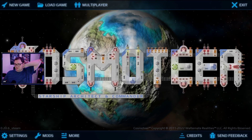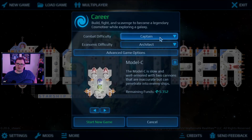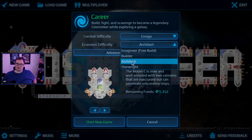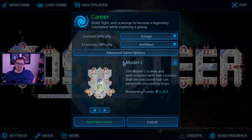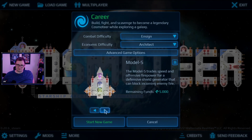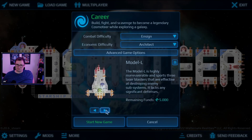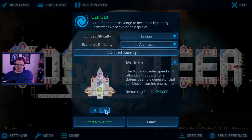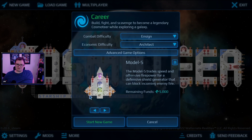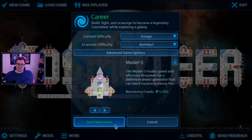Hello and welcome! Today we're gonna be trying out another first look at Cosmeteer. This time I'm gonna turn down the difficulty because it absolutely destroyed me last time. Going down to Ensign, keeping drop rates and rewards, staying in Architect mode. Let's go with the Model S - trade speed and defensive firepower for defensive shield blocking incoming fire.